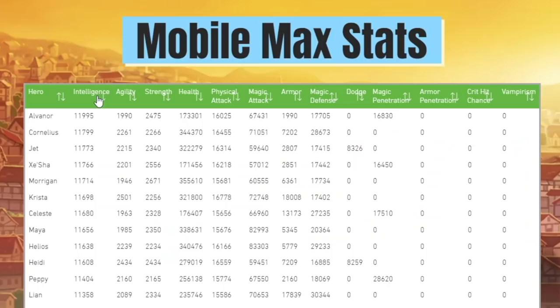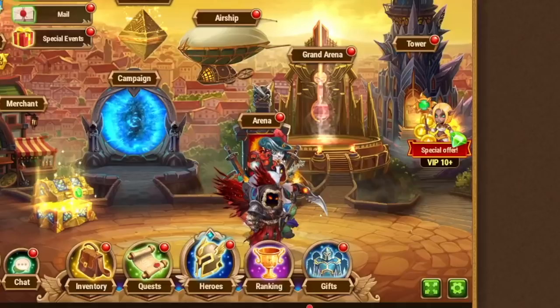Certain Zishas are going to be a little tankier than others. But if you look at her intelligence — she's got 11,766 — only three heroes have higher intelligence: Jett, Cornelius, and Alvanor. If you're trying to defend your team against Cornelius, you'll want to include one of those three. Using your own Cornelius to counter the enemy's Zisha would be fun. Alvanor and Zisha kind of serve the same purpose in what they're good at. So often, Zisha is going to be exposed to an enemy Cornelius, making him one of the biggest ways to counter her.